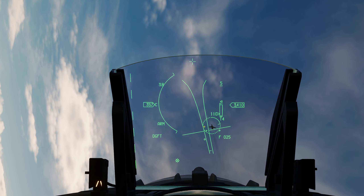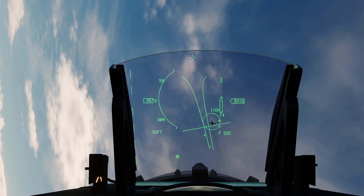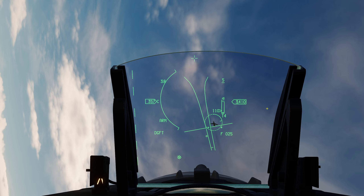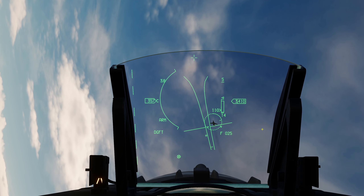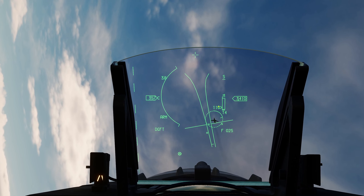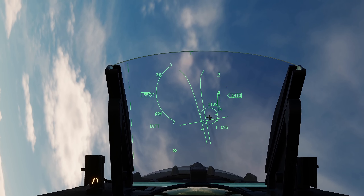Kesik çizgi katmanları yukarıdan 12.000, 9.000, 6.000 ve 3.000 feet olarak görünebilir; şu anda 2500 feet'teyiz. Oradaki küçük üçgen uçağın bize göre ne yönde uçtuğunu temsil ediyor. Gösterilen 110 ise aramızdaki mesafenin ne hızla kapandığını söylüyor; şu anda saniyede 110 feet ile birbirimize yaklaşıyoruz.